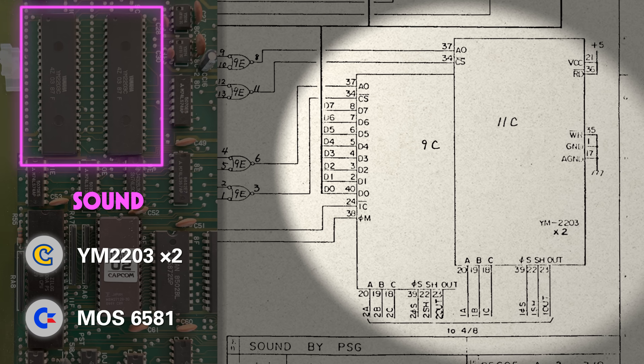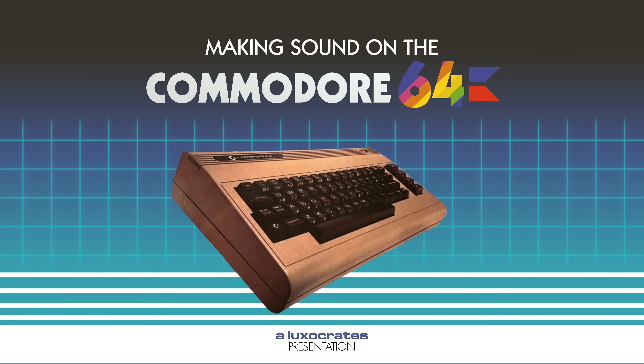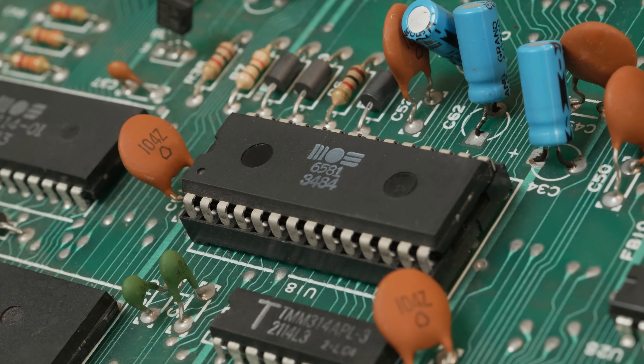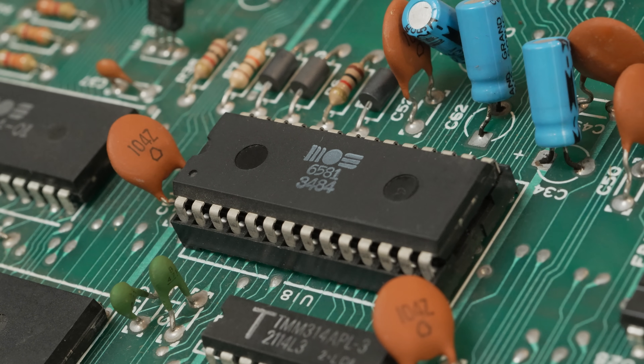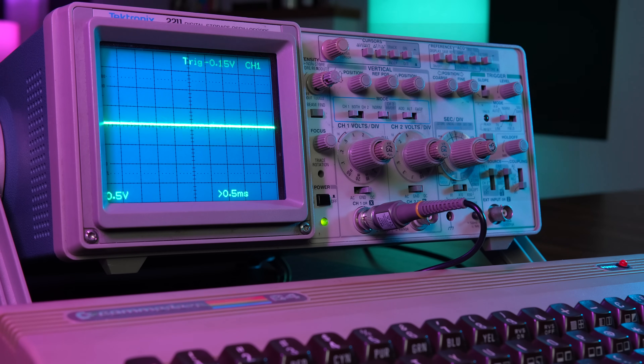So let's unpack them. Since the Commodore 64 is setting the baseline for this project, let's start with a quick introduction to what its sound chip is all about. The Commodore 64's sound chip is a three-channel synthesizer it calls the Sound Interface Device, or SID. Let's take a tour of its features, starting with timbre.